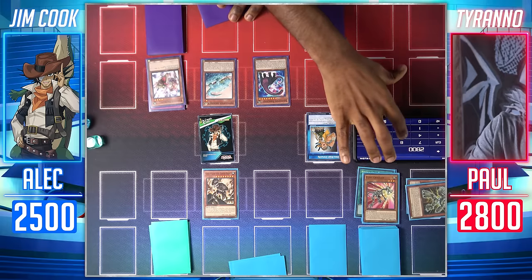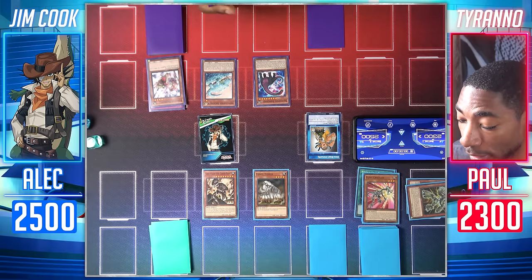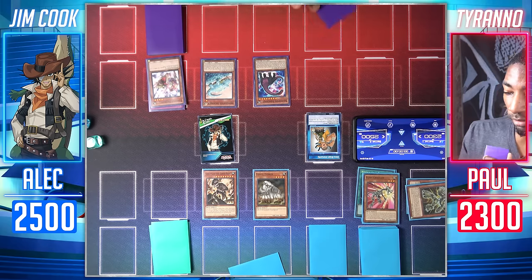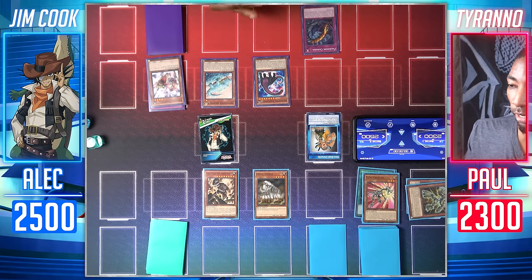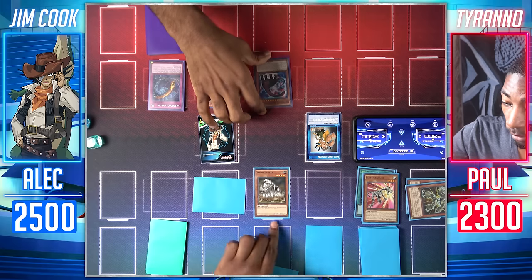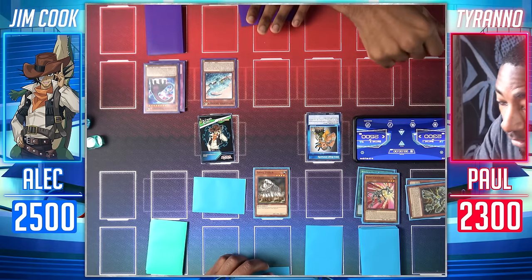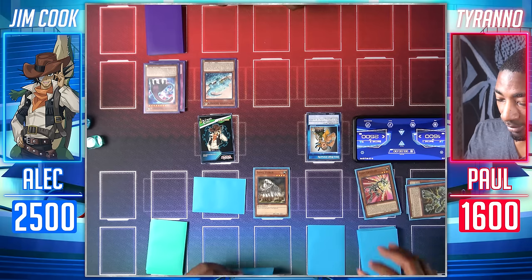I'll send Flint Kragger to the field to deal 500 damage, then normal summon Fossil Tusker — if it destroys an opponent's monster by battle and sends it to the graveyard, it inflicts an additional 400 damage. Gaia Plate attacks Sauropod — activate Paleozoic Canadia to change Gaia Plate to face-down defense position! Fossil Tusker attacks Sauropod instead — I take 300 plus 400 from Fossil Tusker's effect, 700 total. I end my turn.